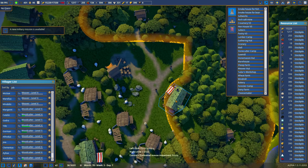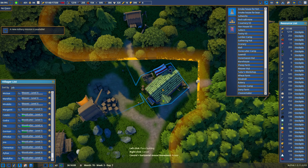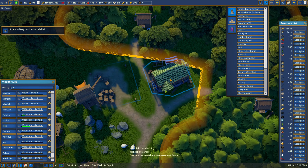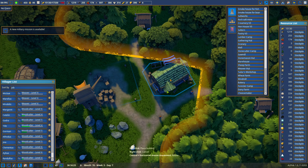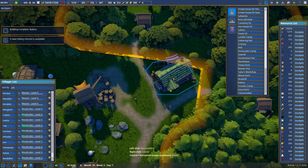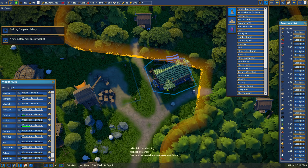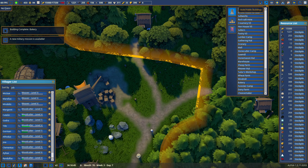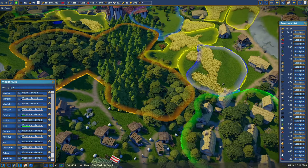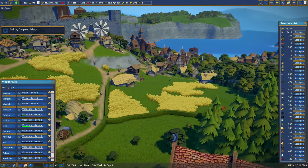We don't want to build the weaver's hut in the hunting area, but we could probably fit one right in here. Right next to the hunting zone — I want to give the hunter room to get in there. I think that works. Building complete — bakery. I'm working on the food and the secondary bread line.